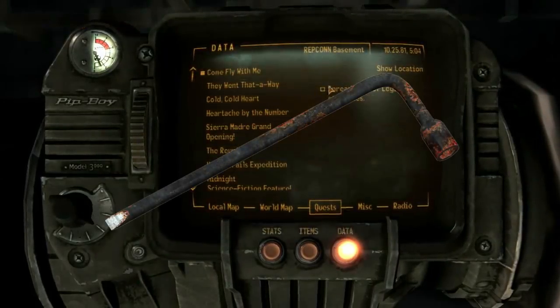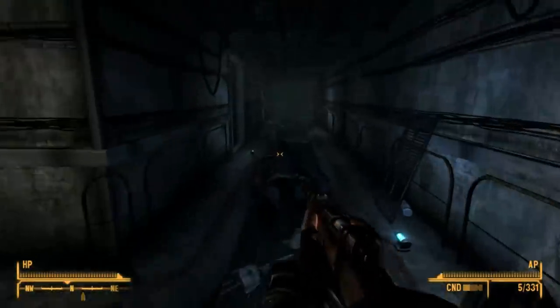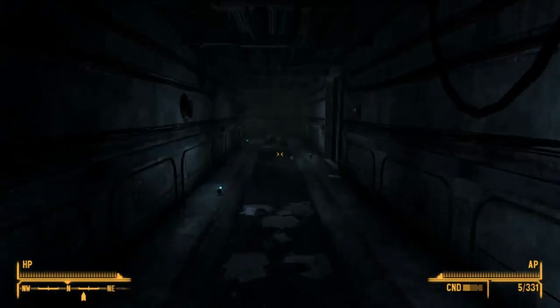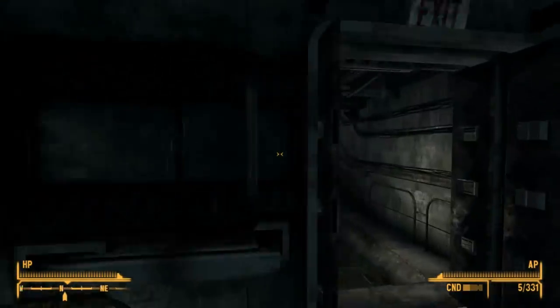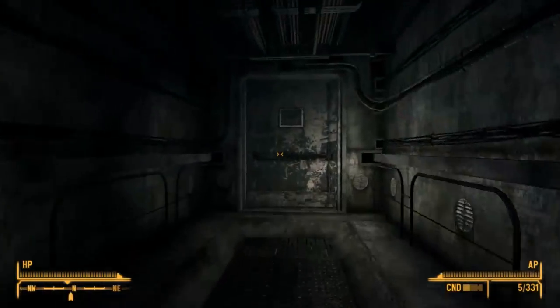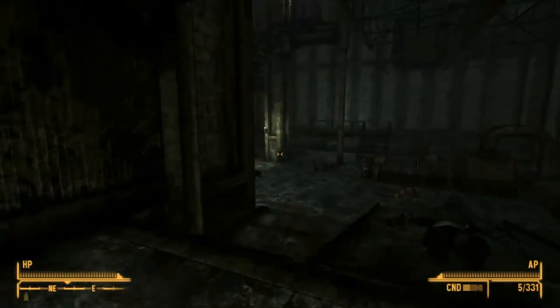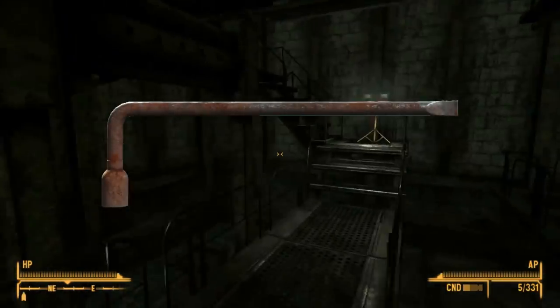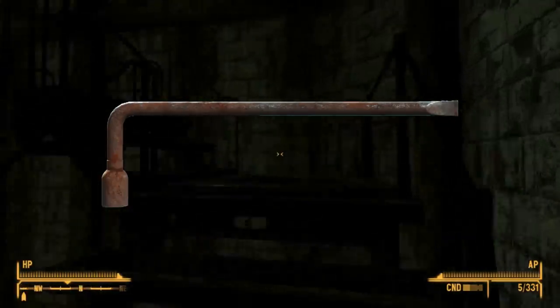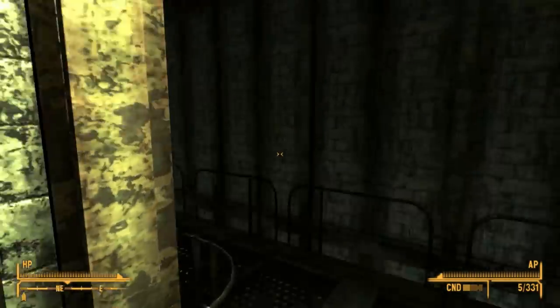The tire iron first features in Fallout 3 and is commonly used by raiders. Though not very powerful, the attack speed is impressive. The unique variant, Highwayman's Best Friend, is a reference to the Highwaymen from Fallout 2 and does more damage while weighing slightly more. The swing sounds, attack speed, and style are exactly the same as the lead pipe. In New Vegas, the tire iron gets a damage boost making it a decent early game weapon, with the Lights Out special attack doing 125% more damage in VATS at the cost of more action points. In Fallout 4, a large blade modification can turn it essentially into an axe. The tire iron in Fallout 76 is the same as Fallout 4.